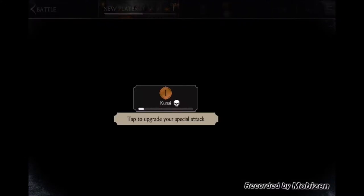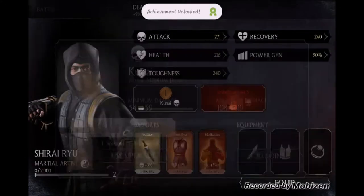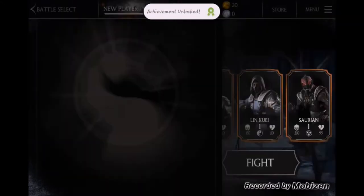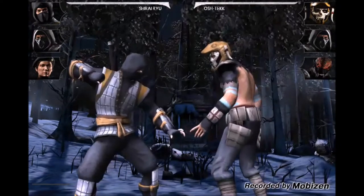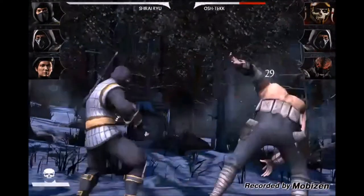Let's tap to upgrade this character. We just got an achievement, and there's something on the back of the card. Let's use this upgrade. Add coins — and we've got another achievement: first stripe!